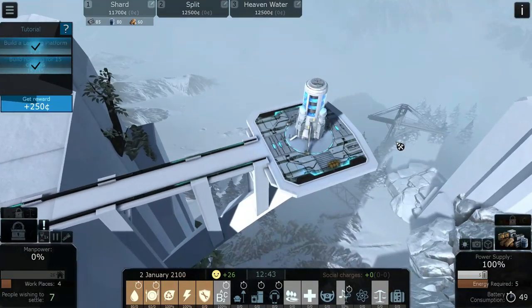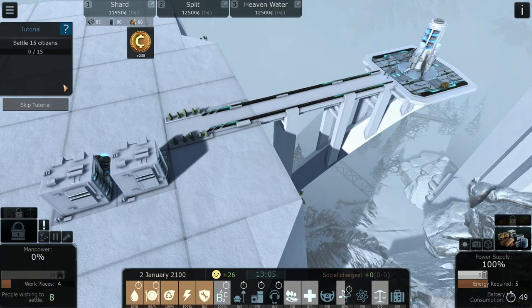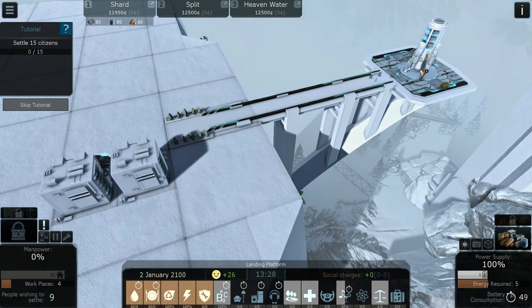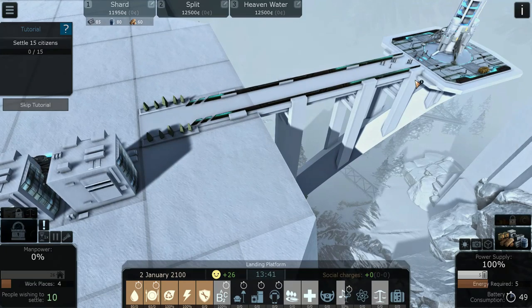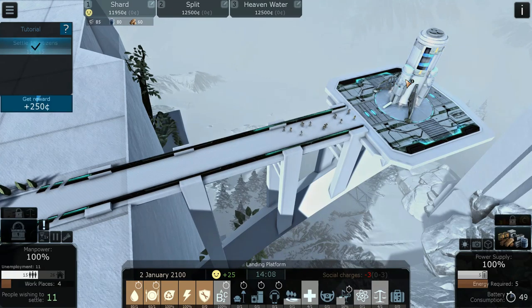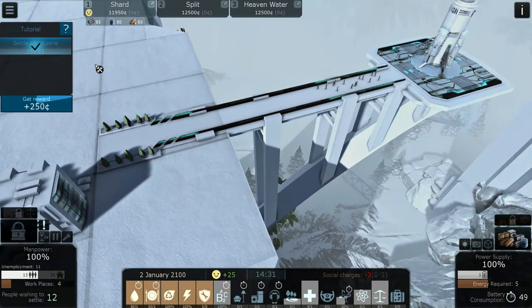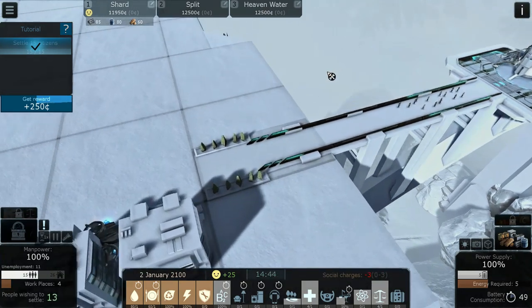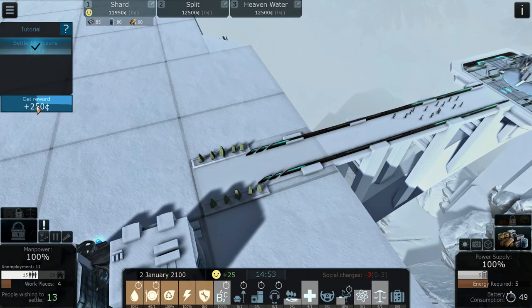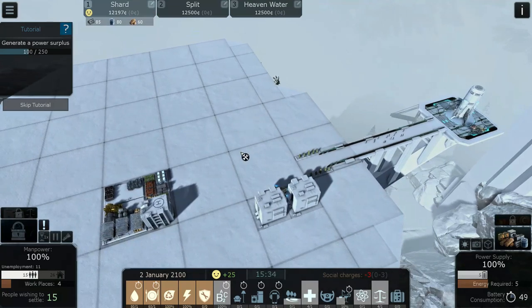Here come our first batch of survivors. We've completed that tutorial objective. We got a little bit of money and now they want us to settle 15 citizens total, which is basically going to happen on its own now that they have a place to live. One thing I like about the tutorial is it's flexible — you can go off and do your own stuff. We've settled our 15 citizens. Next we need to generate a power surplus by building some power supply.